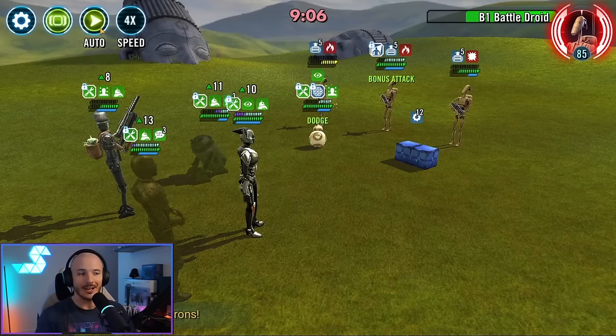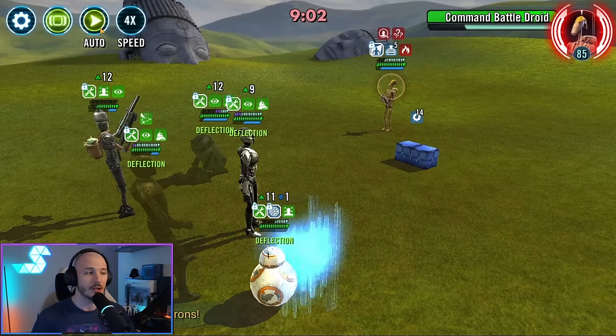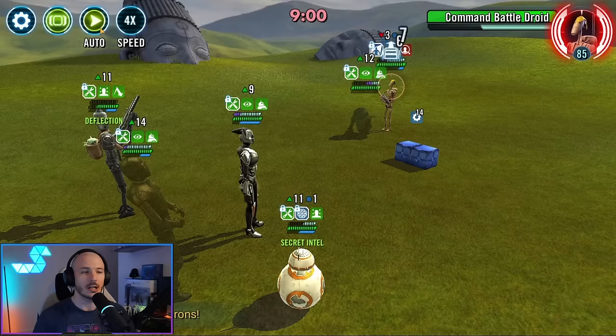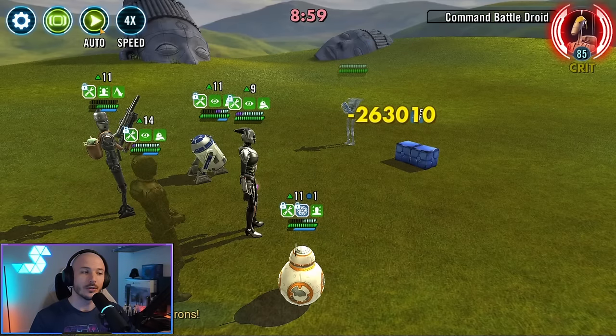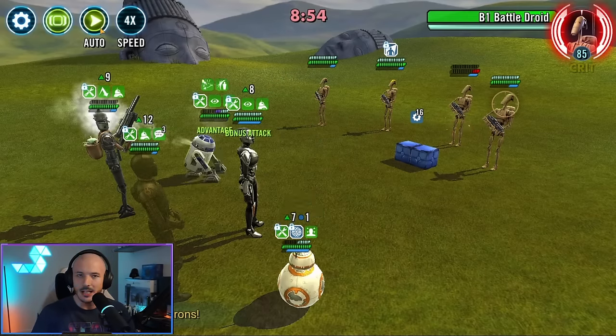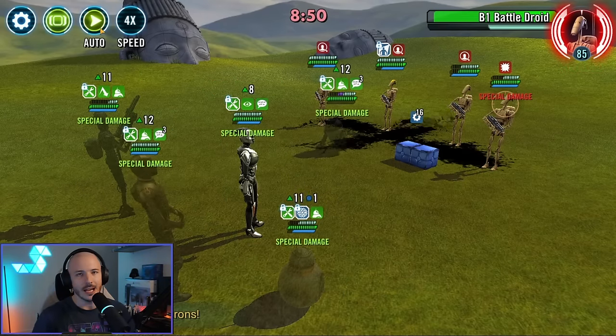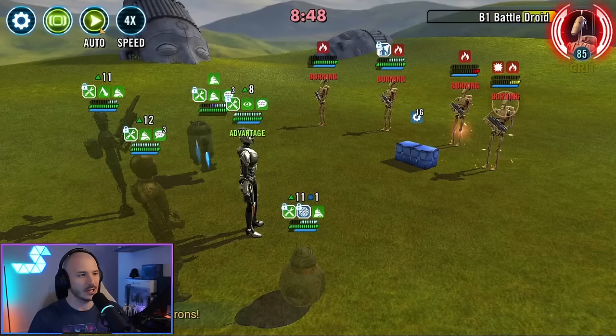Lots of them are able to pass the taunt around between R2-D2, BB-8, and IG-11 — we've always got a source of taunting. We've got our cooldowns decreased by Translation from C-3PO. It's only passing to some of our units, but it's still better than nothing because we can keep that additional Foresight and the taunts and gain additional Illuminated Destiny from BB-8.